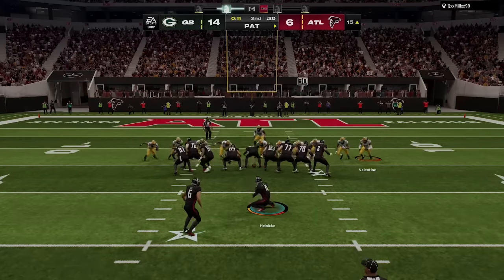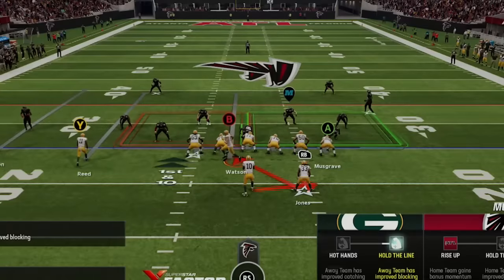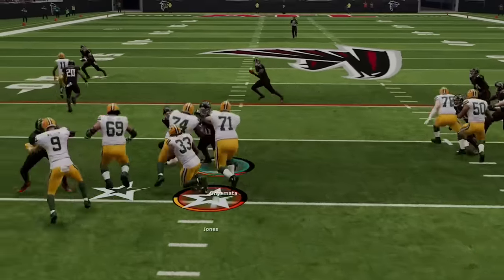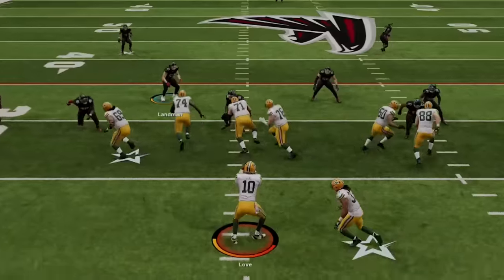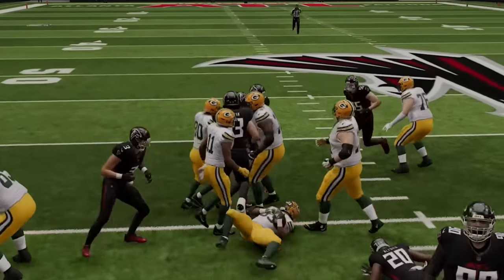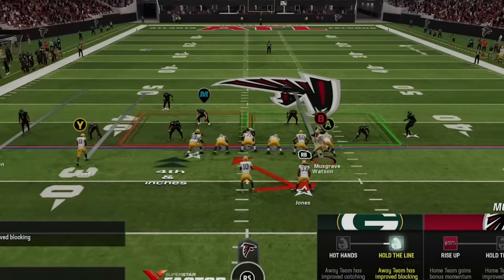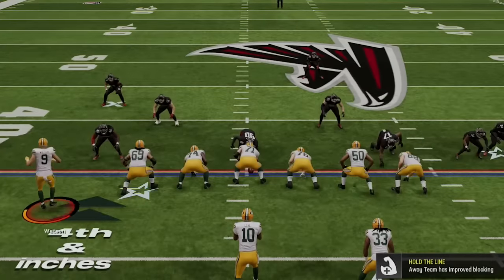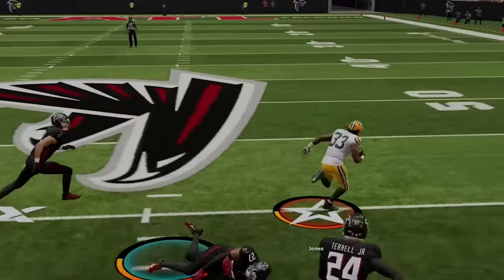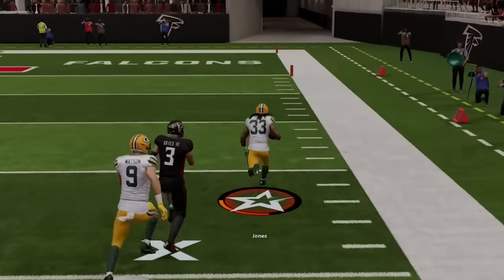He goes for the fake extra point for some reason and fails, which has huge implications as I get the ball back to start the second half. My offense has now made him change defenses — he's coming out in a very light box. So I try to switch to the run to pound the rock and call hurry up to keep him in it, but he kicks me into a third and inches before I call a hurry up and get stuffed for no gain. I don't usually recommend playing this aggressively on fourth down but I go for it — I call a hurry up one more time and hit the cutback lane to get all that back and then some, pushing my lead back to two possessions.